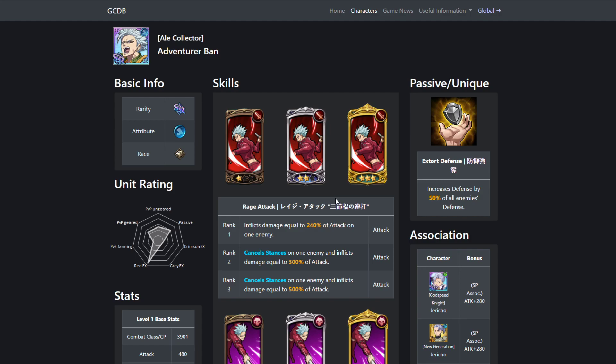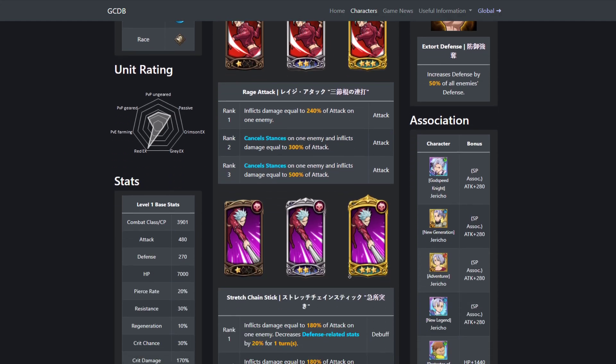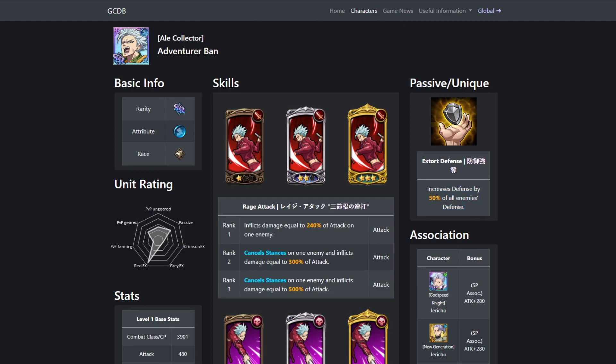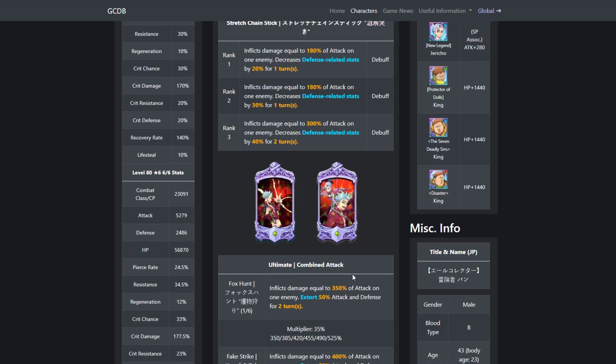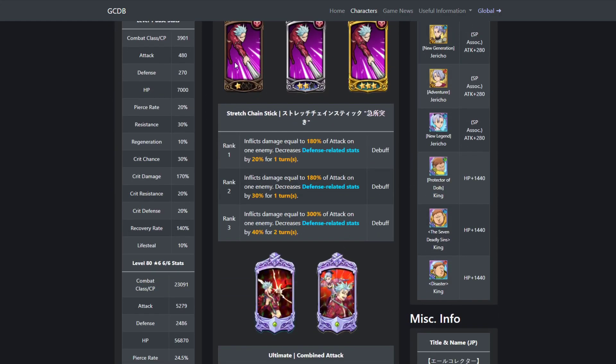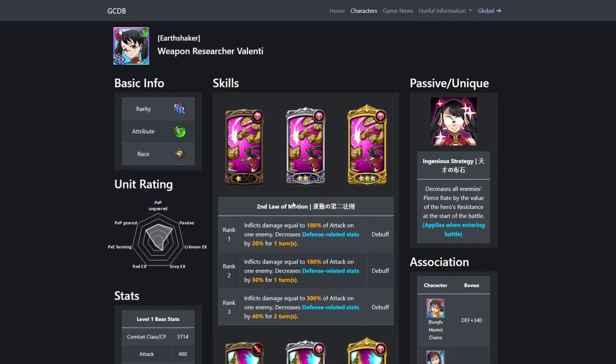This Bond doesn't make any sense. His damage card is fine, but the second card decreases defense-related stats when you actually want their defense to be high so you can take it. He contradicts himself already, and you could have just made this card a damage card instead.